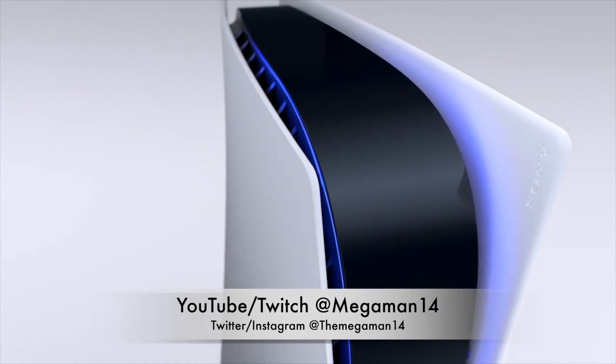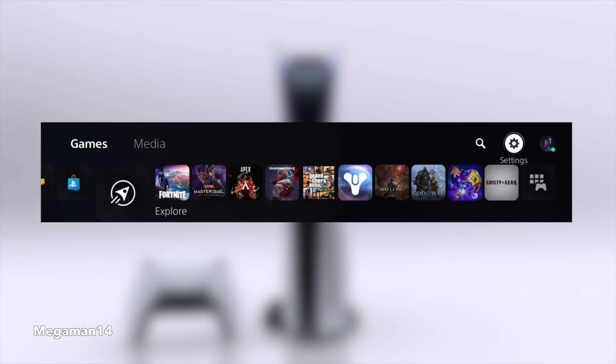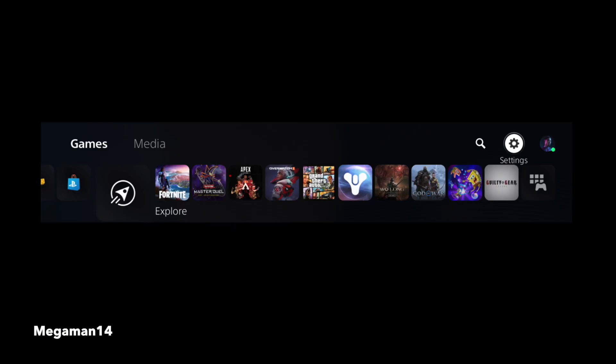What's going on everyone, Megaman here with a quick video. PlayStation has released a new update for the PS5 — it's a 7.0 update and it added Discord integration, basically to connect your PlayStation to Discord.